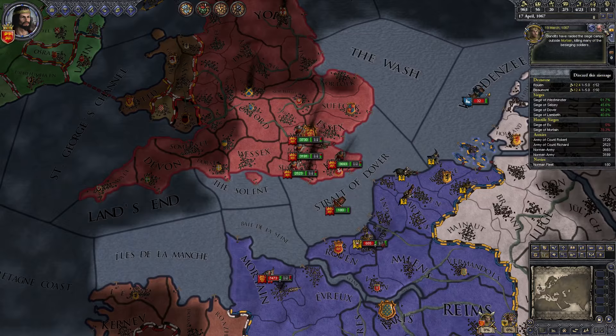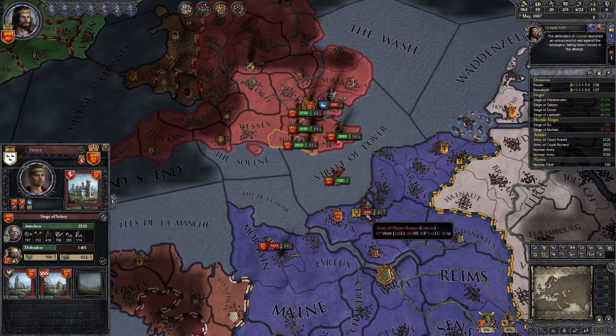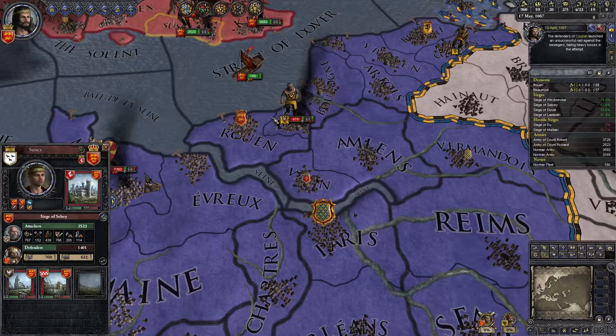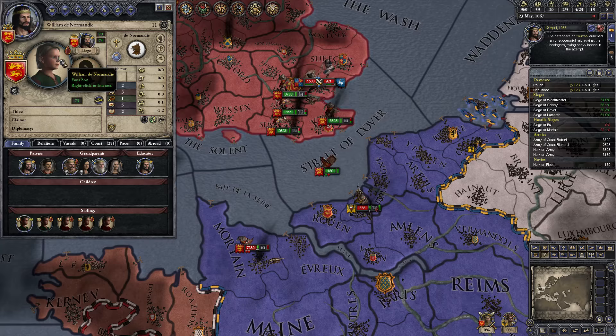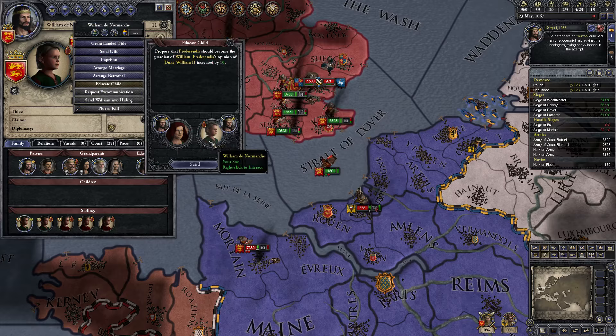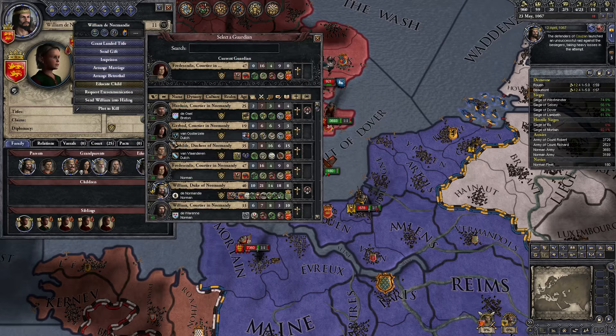Bandits have raided Mortain — that's not what we want. He's doing 4.6, a lot faster than us, because he's got all these guys down there. And that is one of our holdings. He's going and attacking the raiders — that's funny. What was I about to do? It was the education. What do we want him to be good at? He's got some intrigue, let's try and capitalise on that.